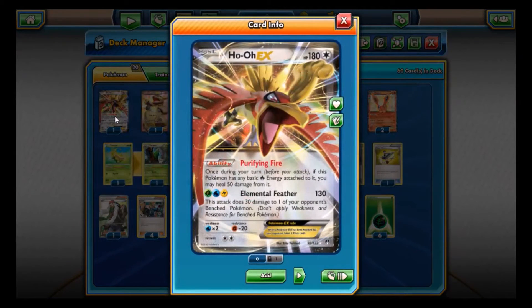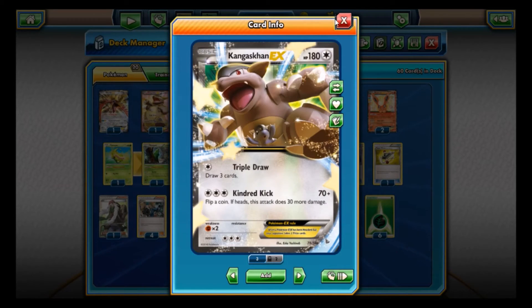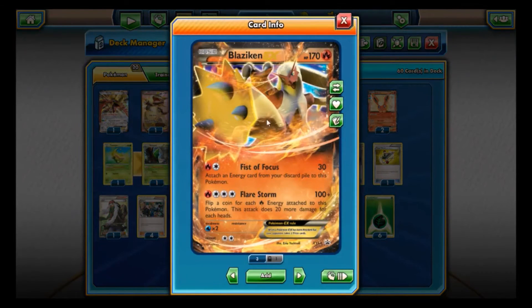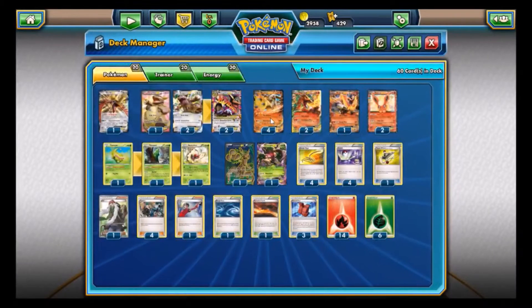We can't attack with Ho-Oh though since we don't have electric or water. We can attack with Kangaskhan — there's a 3-2 Kangaskhan line in here. And there is my number one favorite Pokemon: Blaziken, with the Fist of Focus attack — attach an energy card from your discard pile to this Pokemon — and then Flare Storm for four energy: flip a coin for each fire energy attached, does 20 more damage for each heads.